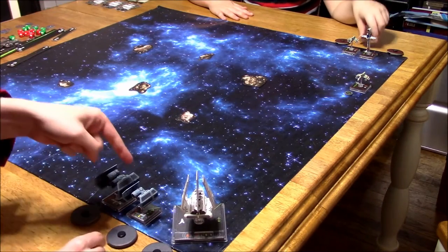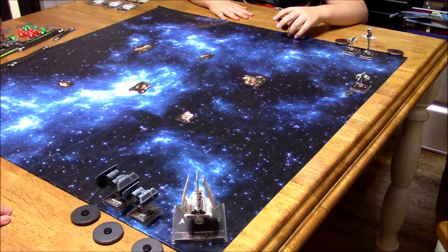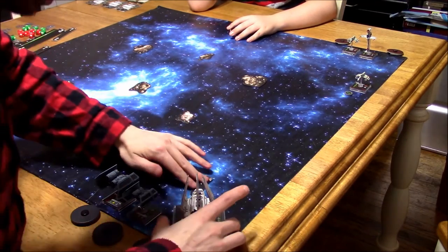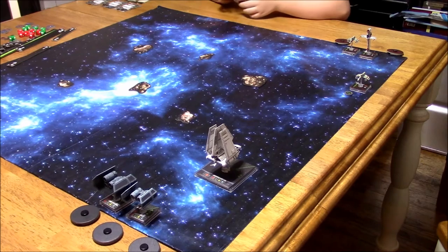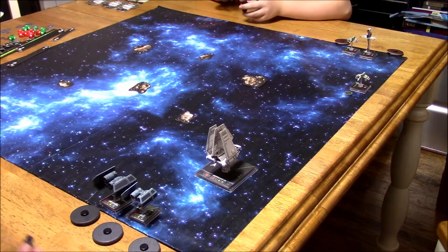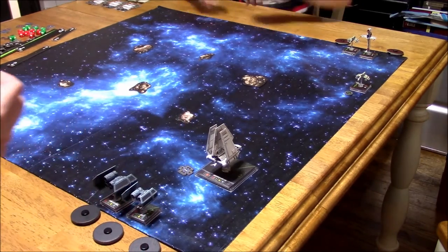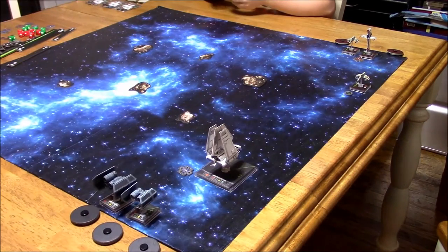I'm going to go ahead and move Captain Jonas first. Actually, I'm going to move the Lambda — one slight turn. You've got two sixes. I'm going to take a target lock. The ST-321 ability: when acquiring a target lock, you may lock onto any enemy ship in the play area. So I can take target locks at any range, basically. I'll target lock the B-Wing. My six here is going to move one straight ahead. Apparently the dog's barking at something.